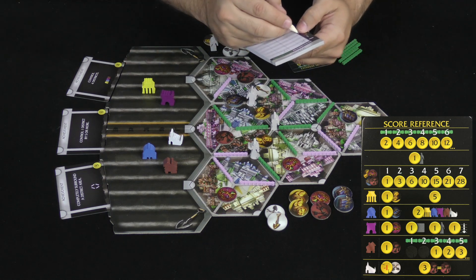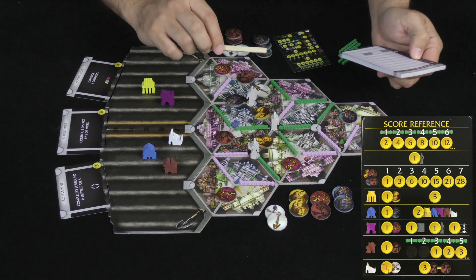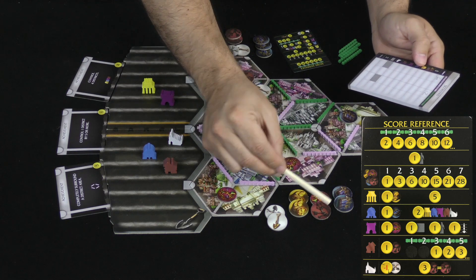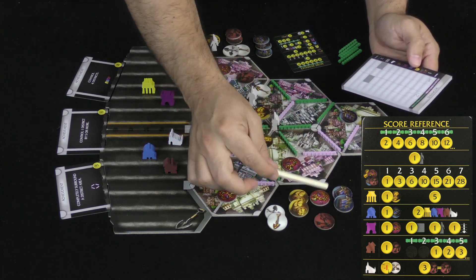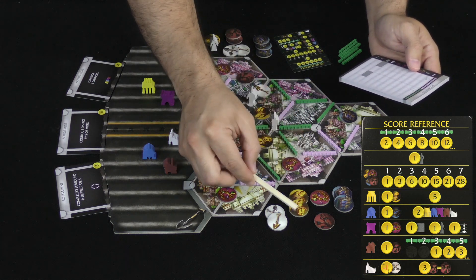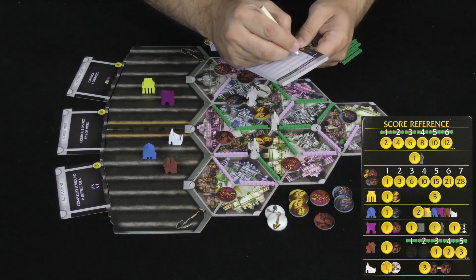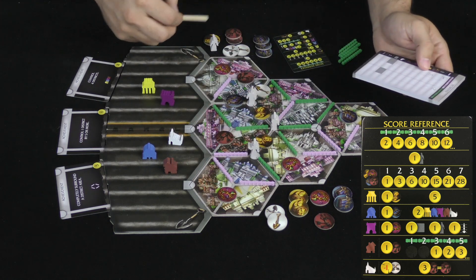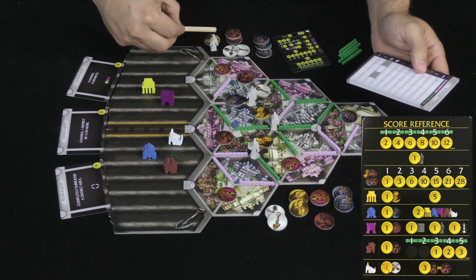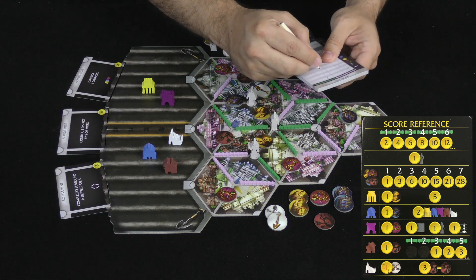For statues, I have one and they have none, so I get a point and they get none. For tokens, you score sets — shovels don't count. I have two blue, two gold, one purple, and one brown: a set of two is three points, and a single is one point, totaling eight points. I have three blue — six points — then a set of two and a single, for ten victory points total.